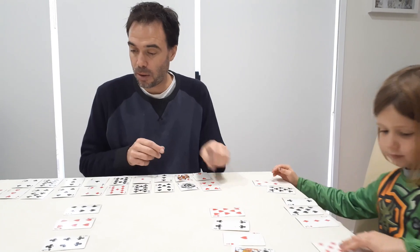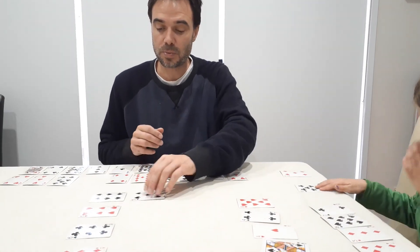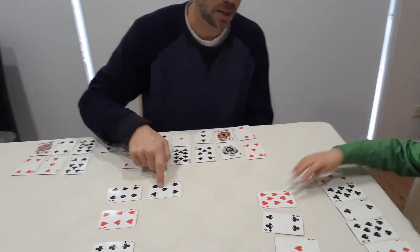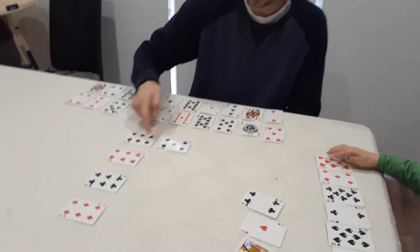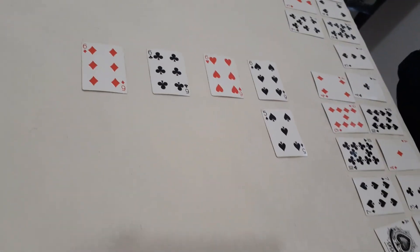I'm going to play the five of spades first. I can play the five of spades because the five comes immediately before six, and the spades match, so I'm able to play that card. That's your turn.